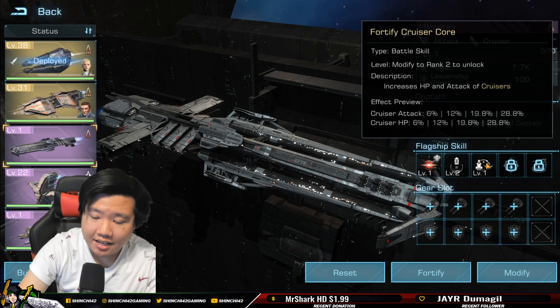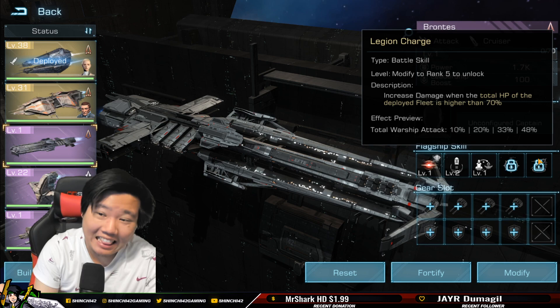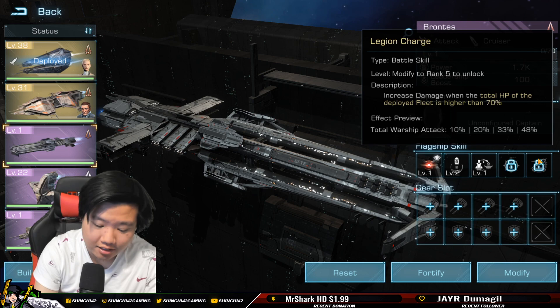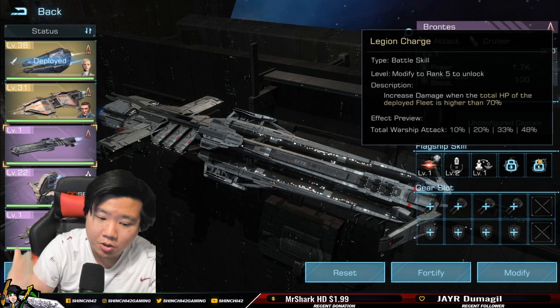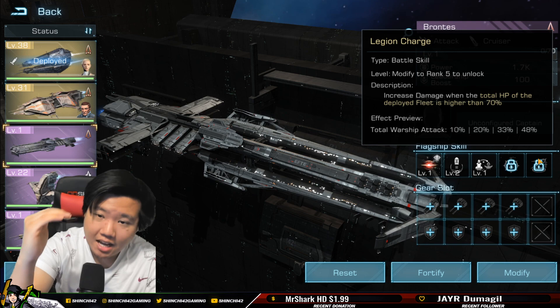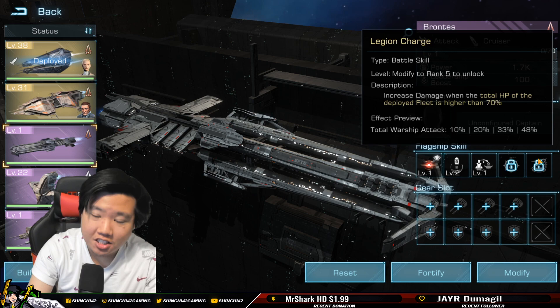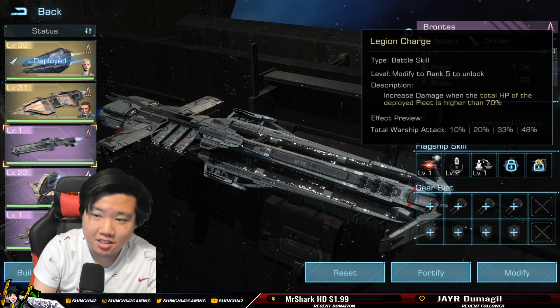Skill four: cruiser attack and cruiser HP increase by 28.8% — pretty straightforward. Skill five: increased damage when the total HP of the deployed fleet is higher than 70%. There's a condition — I don't love conditions, but it's part of the game. When you come out of your spaceport and start hitting, you get that 48% bonus at max level, but as HP drops you lose that skill value.